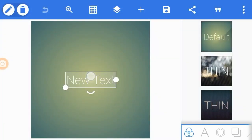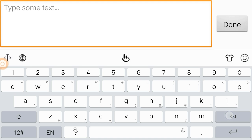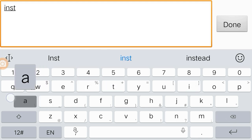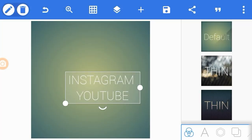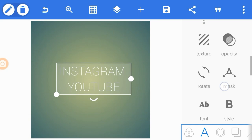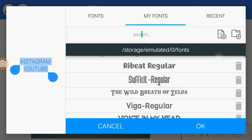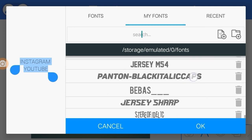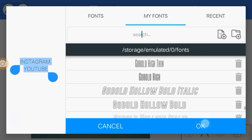If you type in your Instagram - you don't have to use socials - type your Instagram and YouTube name. I type the name for Instagram and YouTube. For this tutorial I will choose the font. There is a name field; I will choose the font. It is not a name field - I will choose the font.